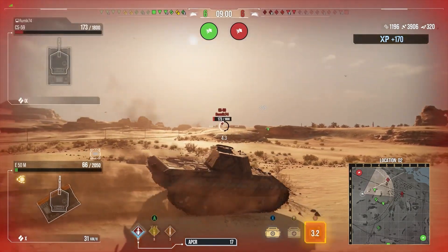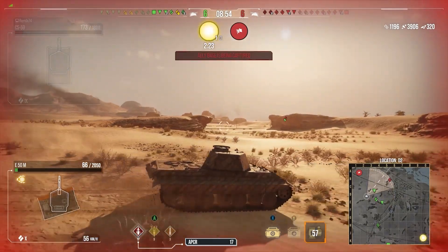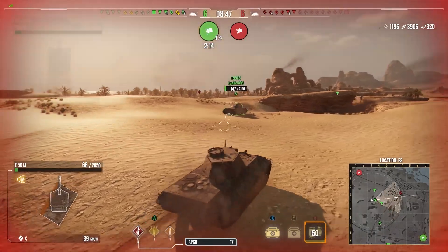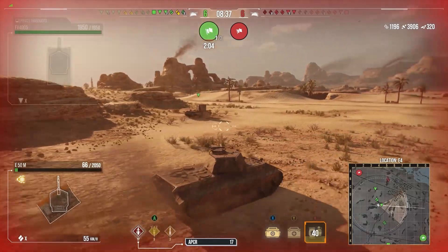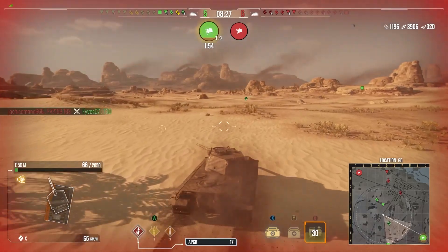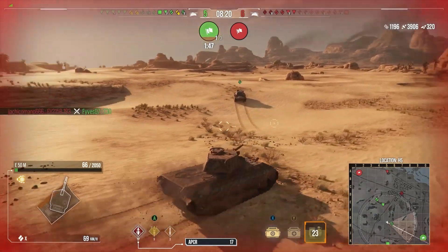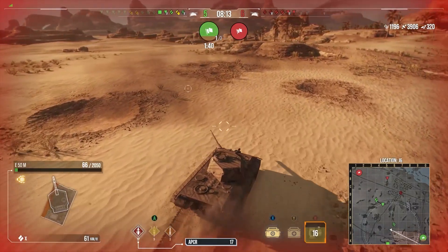We've managed 4k damage and 1100 assistance and we're on 66 hit points. A CS-59 pops up — I want to get rid of that guy because he's got great DPM and fires quicker than I do even when I'm fully set up. But then the cap starts going — there's a heavy tank heading towards it, there's artillery — the other two aren't going to go back and deal with it. We've got to go help defend the cap and stop them from winning just by sitting in a circle.